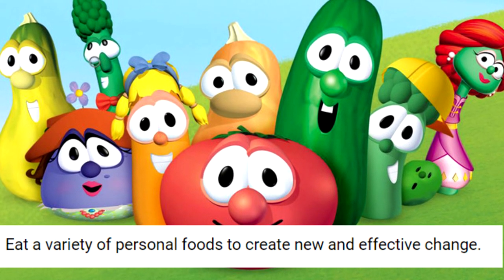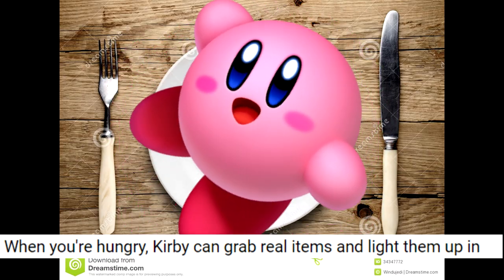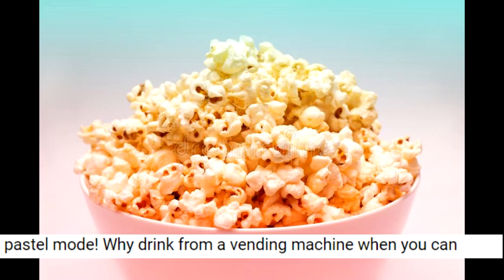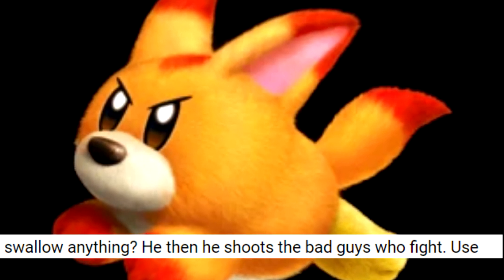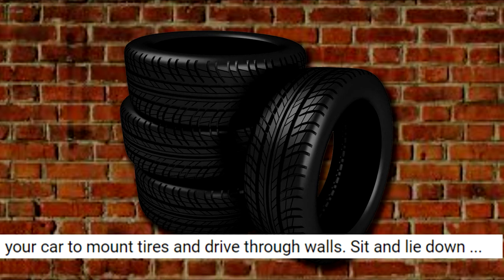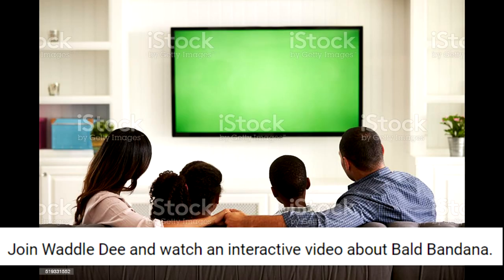Eat a variety of personal foods to create new and effective change, and when you're hungry Kirby can grab real items and light them up in pastel mode. I mean, that is literally lighting them up. Why drink from a vending machine when you can swallow anything? He then shoots the bad guys who fight. Use your car to mount tires and drive through walls. Sit and lie down literally.